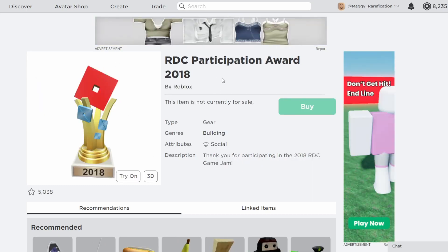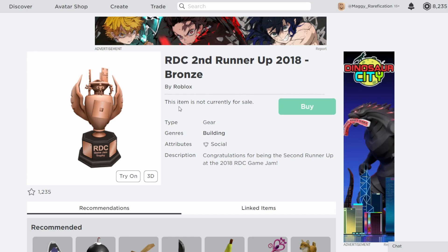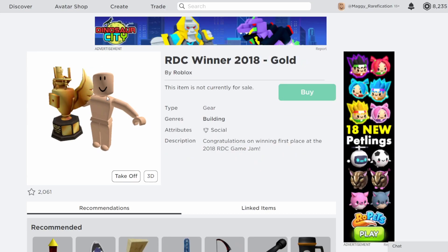Next up we have a bit more items with the 2018 RDC. This year they actually gave a participation prize, so if you just participated in the Game Jam you would win this nice trophy, which has the new logo on it and is still a gear. Not many people own these, so it's pretty difficult to find. They also had trophies specifically for third, second, and first place winners — a bronze one for third place, silver for second, and a gold one which is a bit bigger than the other two for first place.